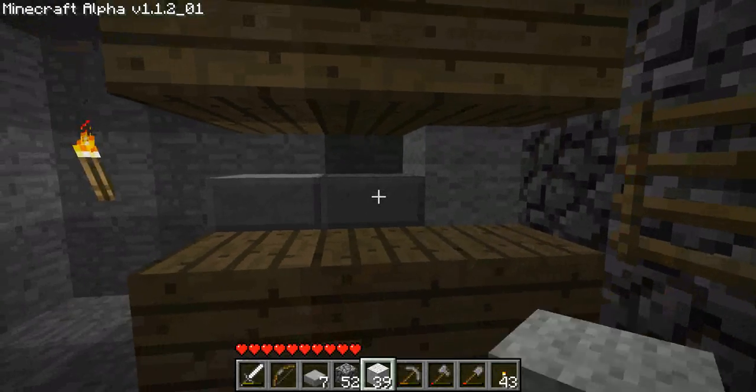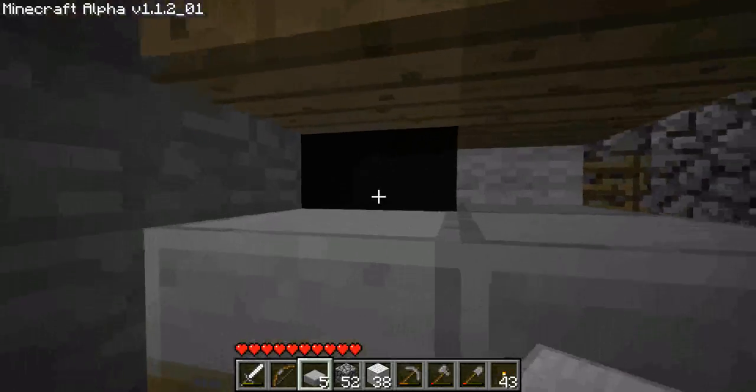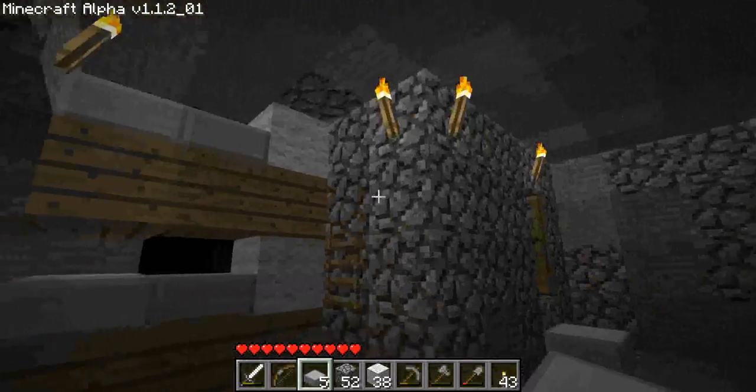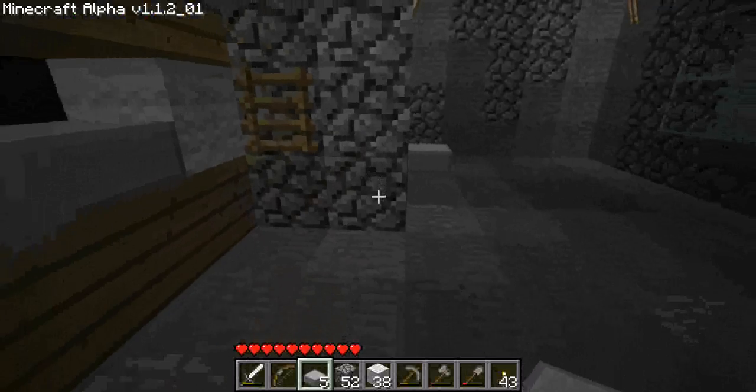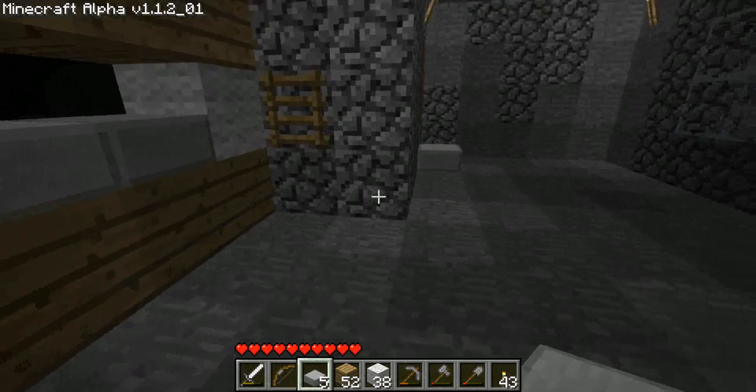Just put a light there so it doesn't look so cut off. There we go, so there's a little darkness there but I think that looks kind of neat. And then I can just set up another one here — so that's kind of what I'm doing.